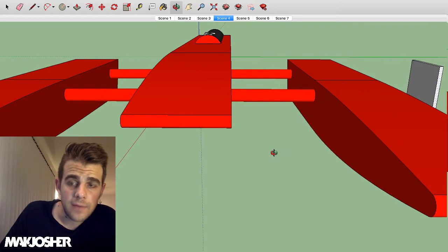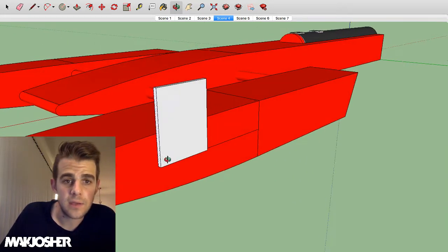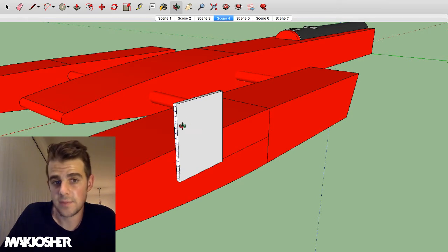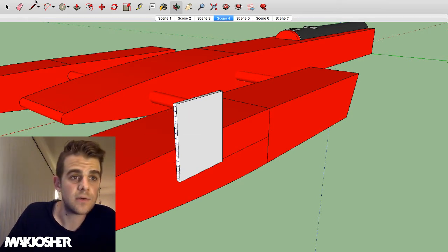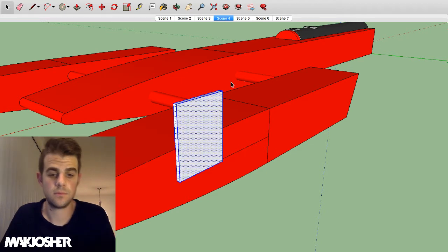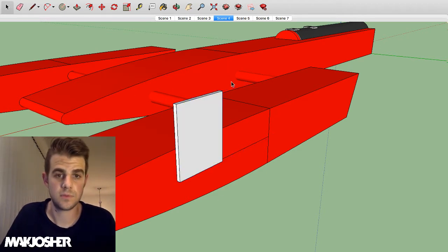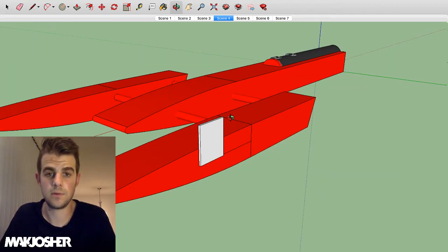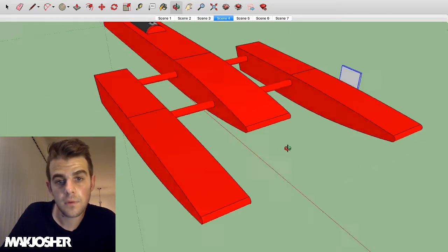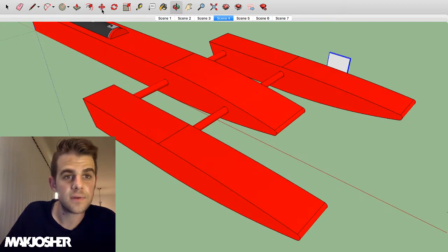We have to mount these struts on the outsides because the top surfaces of the boat are literally just 1/32-inch balsa. The sides are about 3/16 basswood, which is a little more to screw into. For this wing I may make something out of wood in almost an airfoil shape, and then put some screws in the end. For now let's just duplicate this over to the other side — I'll group it and copy it across.